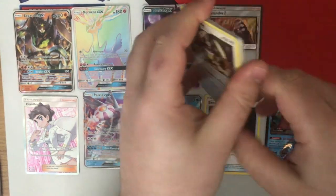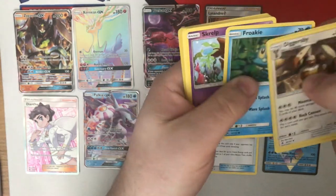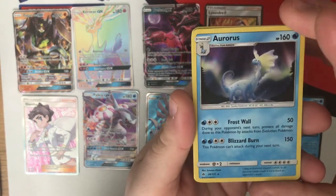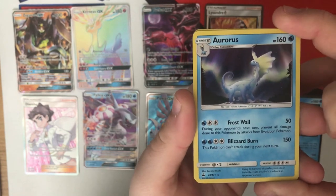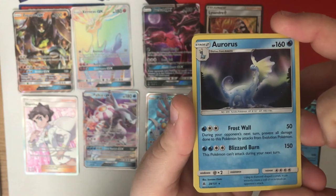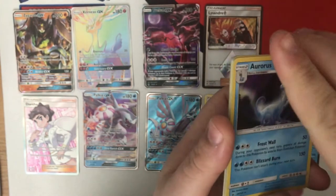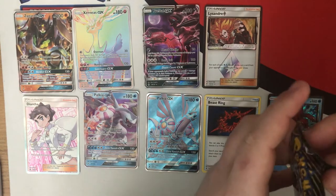Pack thirty-four — ditch the energy. Diggersby, Heliolisk, Magneton, Croagunk, Squirtle, Noivern, and Aurorus. I really actually quite like Aurorus — I think he's a really cool Pokemon in general. That attack that prevents damage from evolution Pokemon could be really, really useful in the format when you're thinking about things like Golisopod and Zoroark running around. Okay, it doesn't stop Buzzwole, which is a bit of a shame, but you can't have everything. I like Aurorus — I think there's a deck in there that could be pretty fun to play.